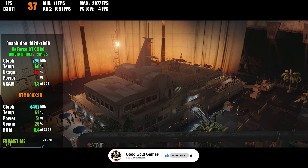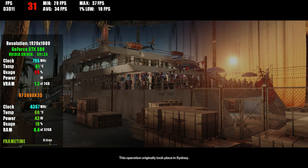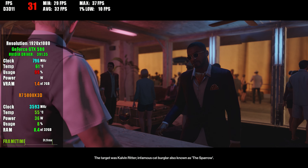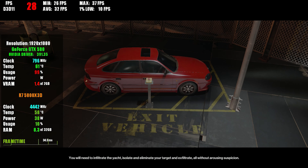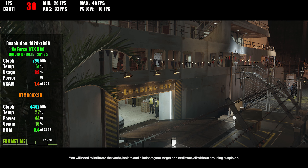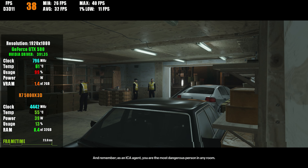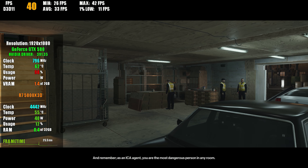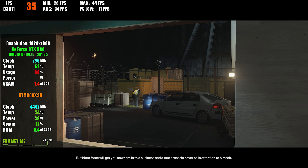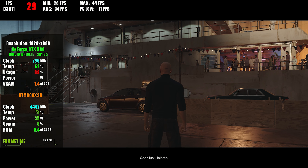Welcome to Advanced Mission Training. This operation originally took place in Sydney. The target was Calvin Ritter, infamous cat burglar, also known as the Sparrow. You will need to infiltrate the yacht, isolate and eliminate your target, and exfiltrate — all without arousing suspicion. And remember, as an ICA agent, you are the most dangerous person in any room. But blunt force will get you nowhere in this business. A true assassin never calls attention to himself. Good luck, Initiate.